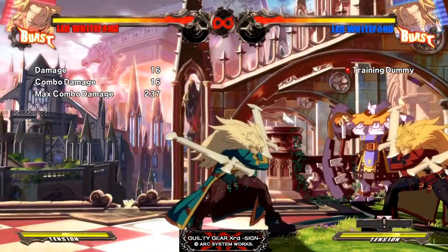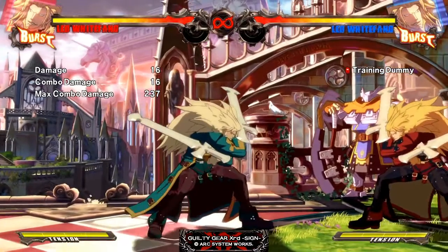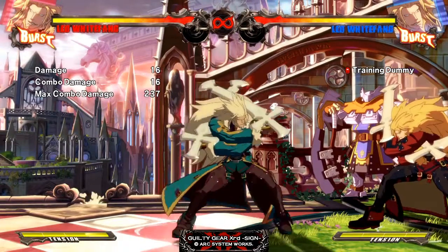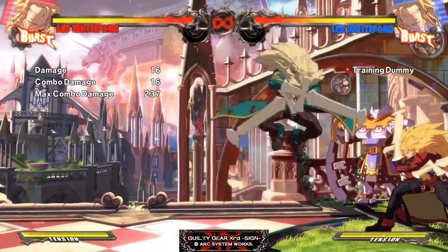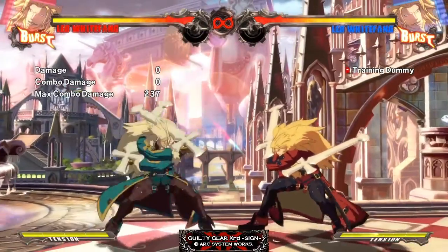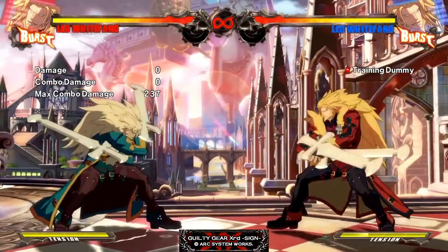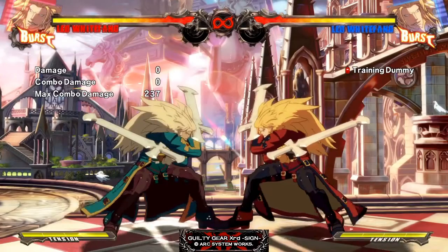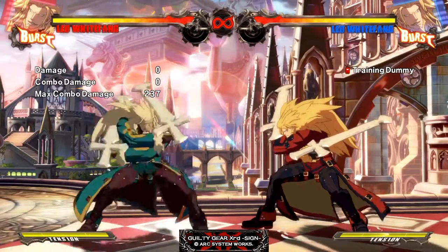Jump S is now a better anti-air or air-to-air in this game because they increased the hitbox vertically. So say someone's above you — Leo's attacking upwards — if they're up in that direction, you're probably going to win. It feels really strong and it really fills a hole in his game. It's a good thing that they made that buff.